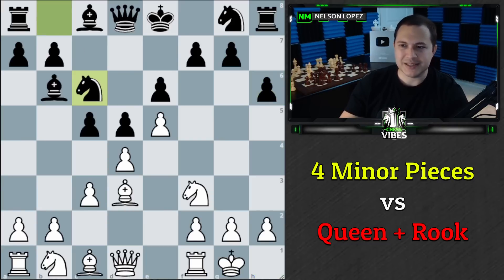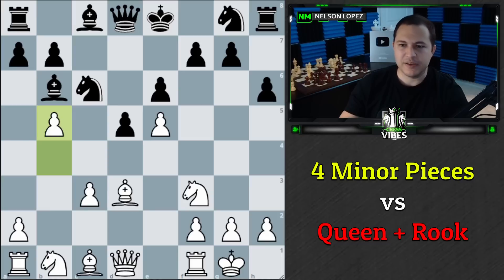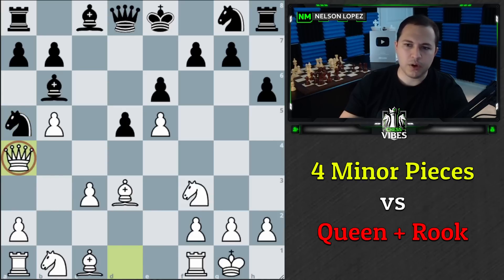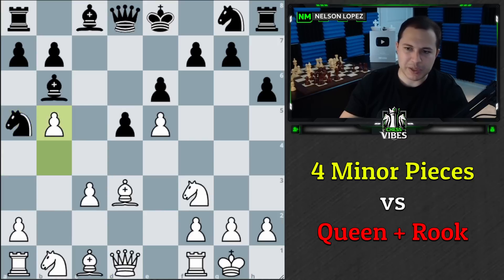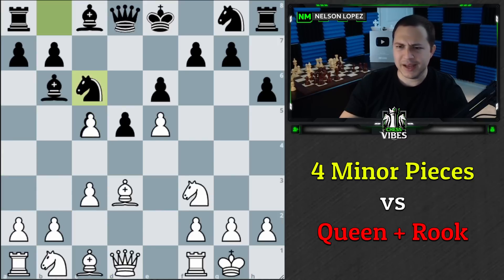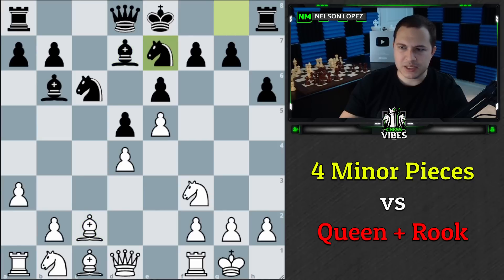I castled, Knight to C6. Here I kind of misplayed — I had a nice opportunity where I would have captured, lured the bishop back out, then played B4 and B5, gaining a lot of space very quickly. Queen A4 and Black's pieces are kind of awkward; lots of space, this bishop doesn't have much of a future, Bishop to A3 looks pretty nice, and my knight can hop wherever I want. But I didn't see all of that, and I just played A3 trying to set up B4, which is not as good but still got me into a decent position.